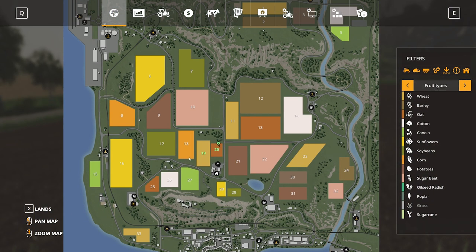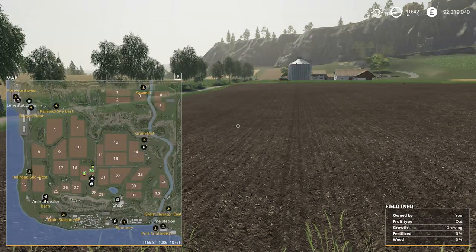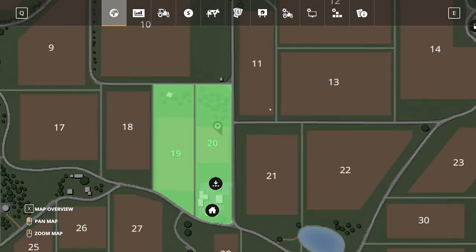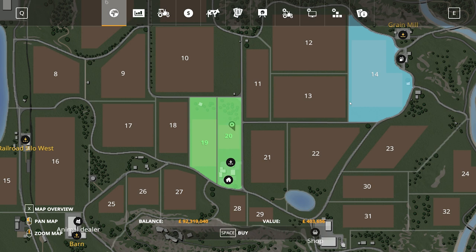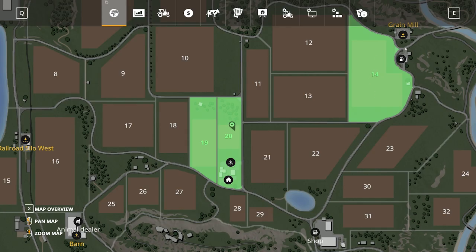Now on to the mini-map. To buy land, press X and it gives you the land display. We own two pieces of land — fields 19 and 20, plus the surrounding land. We're going to buy field 14, which is a 403,000 plot of land. We're going to buy that — you can see it's now going green, it's ours.